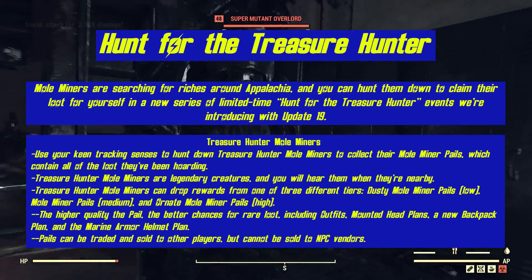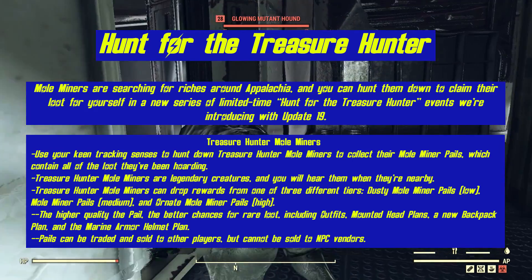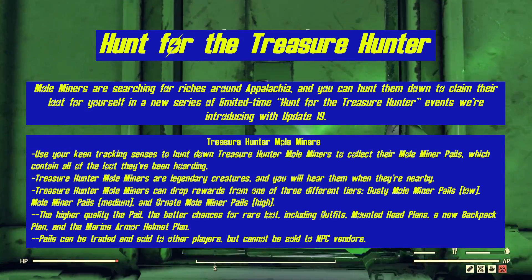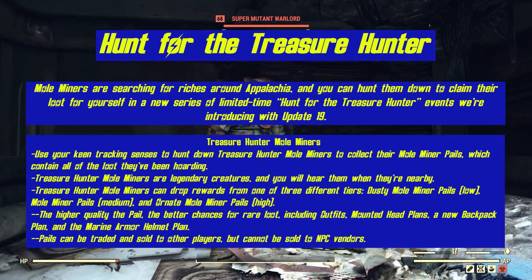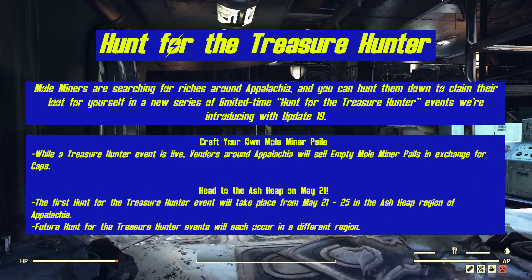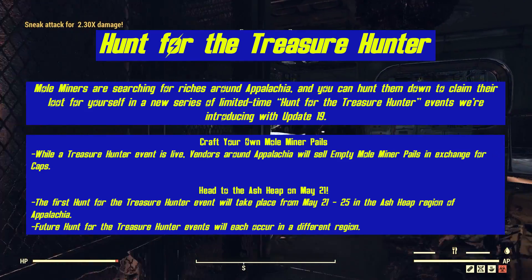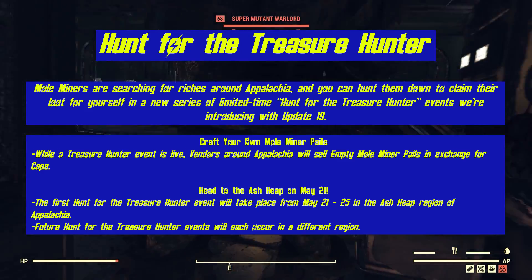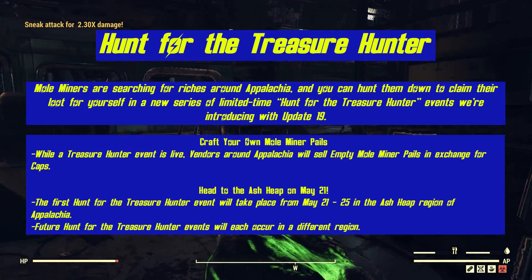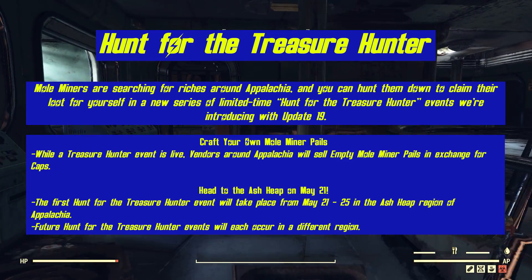The higher quality the pail, the better the chances for rare loot, including outfits, mounting head plans, a new backpack plan, and the marine armor helmet plan. Pails can also be traded and sold to other players, but cannot be sold to NPC vendors. While a Treasure Hunter event is live, vendors around Appalachia will sell empty mole miner pails in exchange for caps, so we can craft our own. The first Hunt for the Treasure Hunter event will take place from May 21st to May 25th in the Ash Heap region of Appalachia. Future events will occur in a different region.